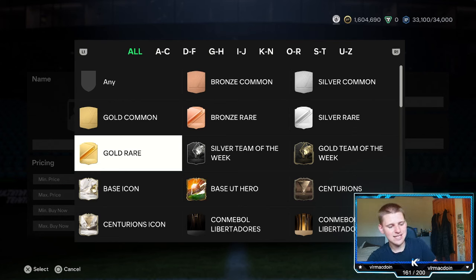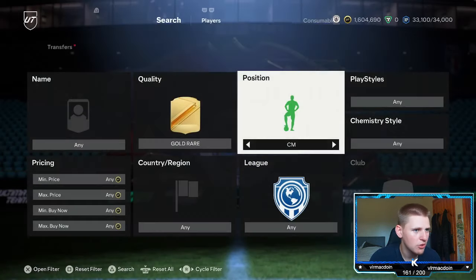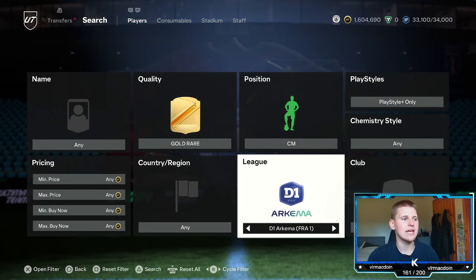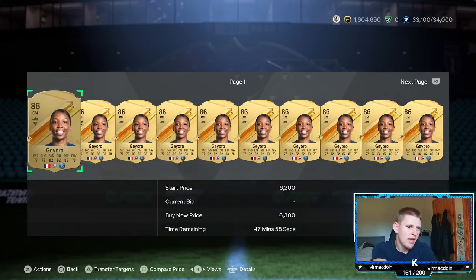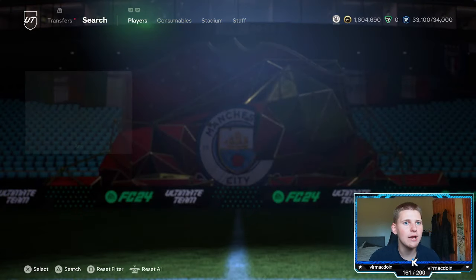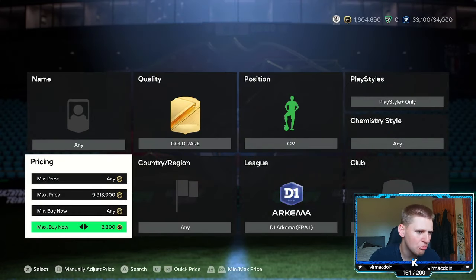Jumping into the second method: gold rare, position center mid, playstyle go to playstyle plus, chem style leave at any, nation leave at any, league go to D1 Arkema, and club leave at any. There are two players in this filter — Georo and Horan. The buy-now is around 6.3k. Can we sell at 6.4k? No — 6.3k it is, so you'll lose around 315 coins.